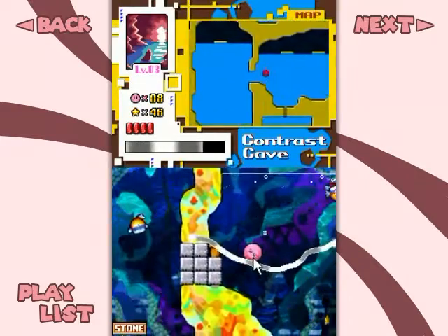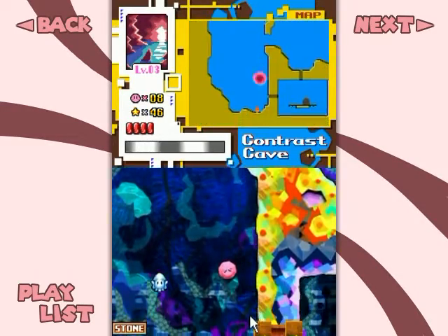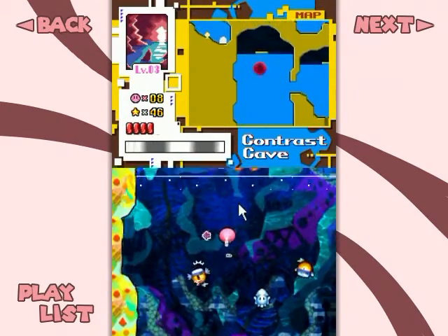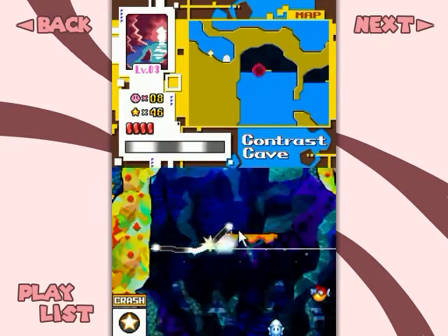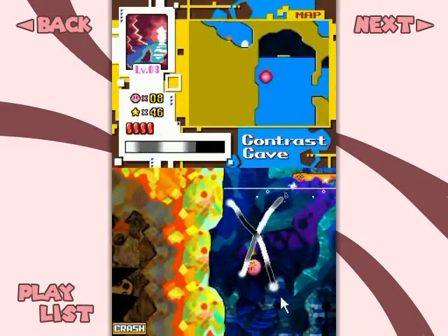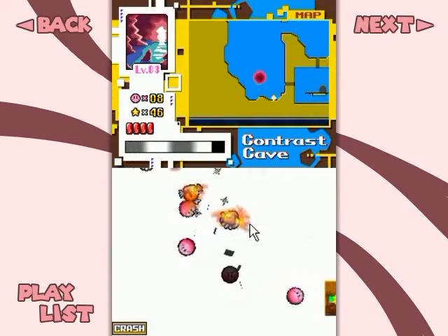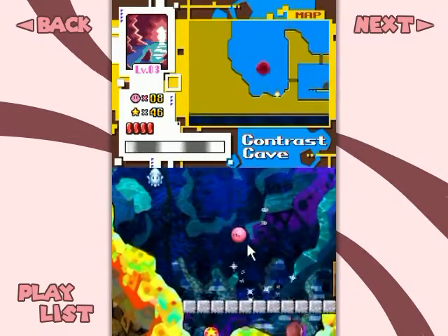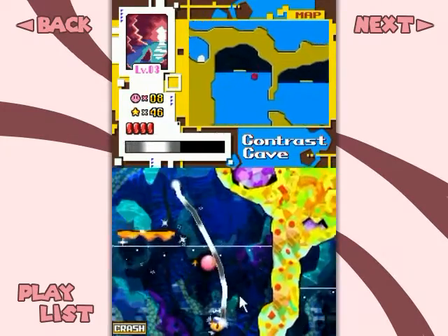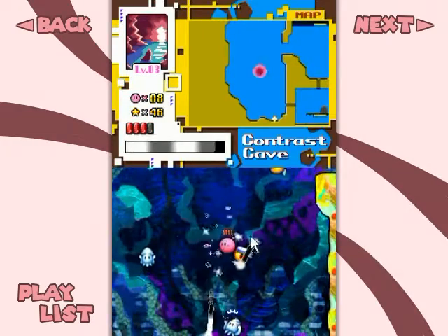I need the stone power to actually get this — yes, I remember now. I need to go down around and then I'm able to get — oh wait, I need the crash power for that, which is up there. That walking bomb is known as Bomber. Now I've got to get down there without using this power, which is part of the challenge of getting this metal. I gotta respawn it — I can defeat the critters on my way back up, but they're just gonna respawn when I go back down anyway.